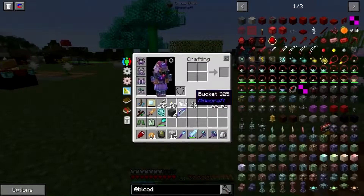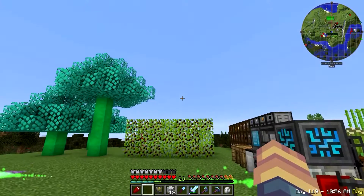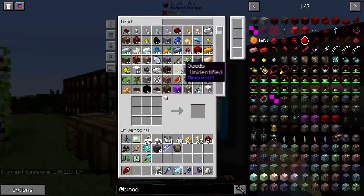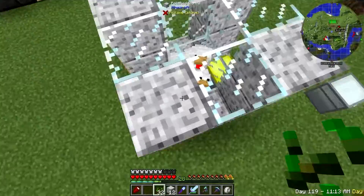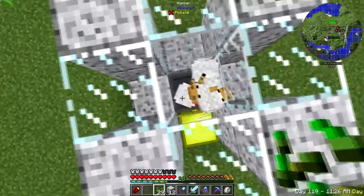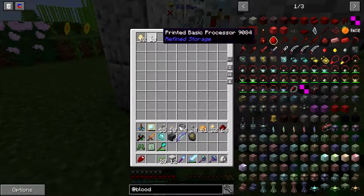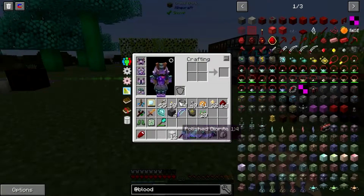I need to breed you guys up — I'm going to do that today, get some seeds out. Here's how I've been doing this, kind of been cheesing it. At the start you don't have that many chickens in here, so what I've been doing is just going around here and standing right over them to breed them. I've been breeding them — let's check our diamond stuff here.